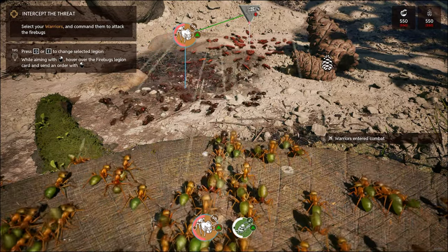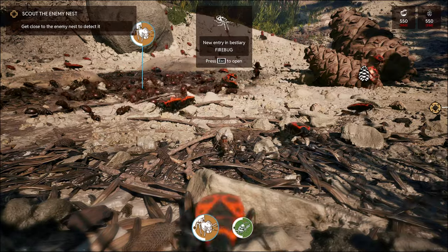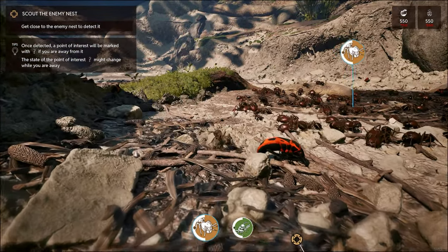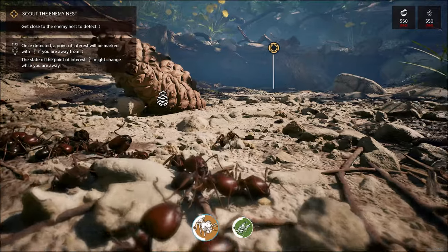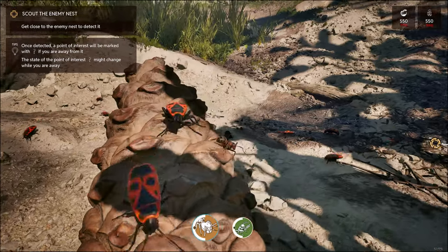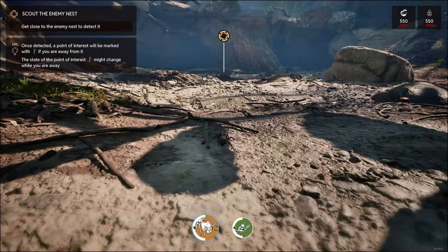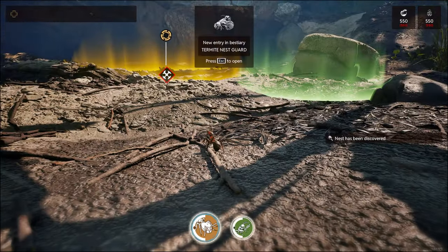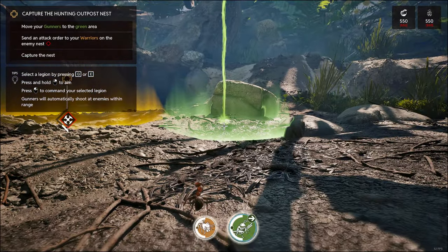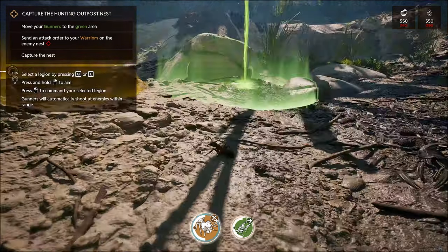We can watch from afar. Now they're getting involved as well - they're like spitty bugs! Let's get in there and have a look. Oh they've scattered. Get close to the enemy nest to detect it. I love how you can just traverse anything. There's a termite nest guard over there. Move your gunners to the green area - gunners over here, warriors get involved!